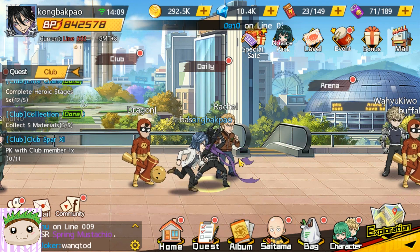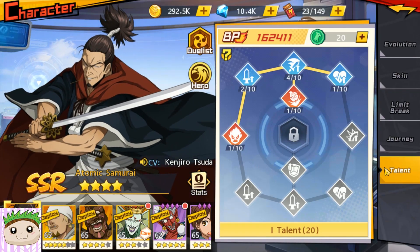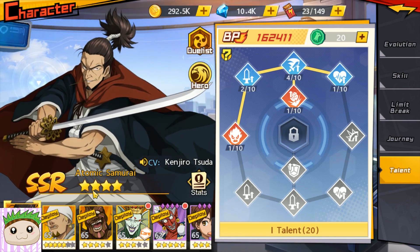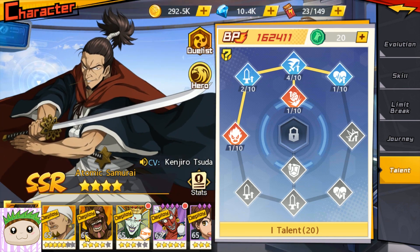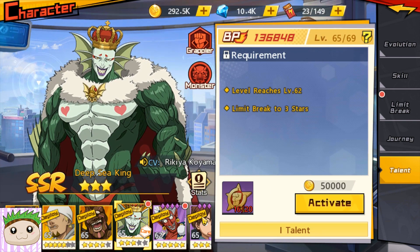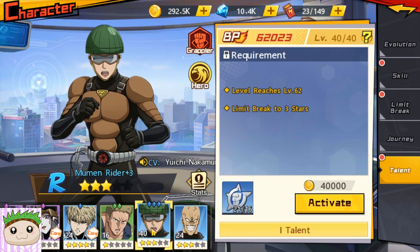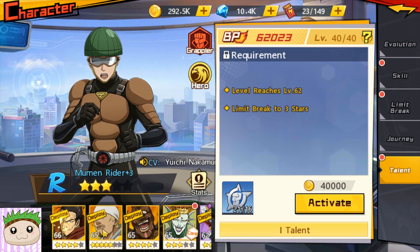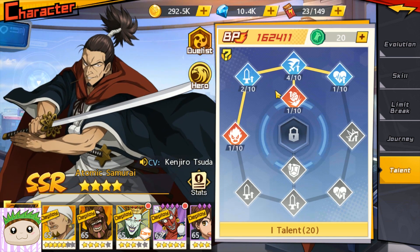Next up we have the talent system — I think this is what everyone will be asking about. To unlock the talent for each character, you will need to spend badges. For example, you will need at least 20 badges to unlock SSRs, and for R and below, you only need 16 badges. After you unlock, you get the talent system.